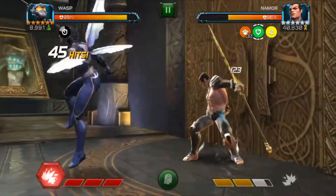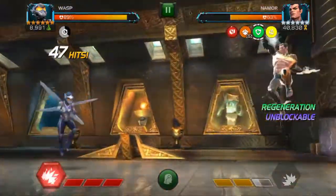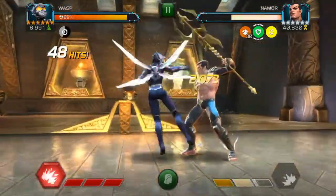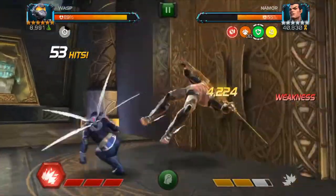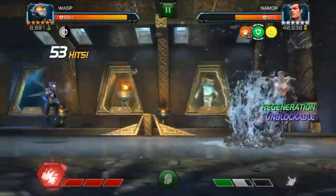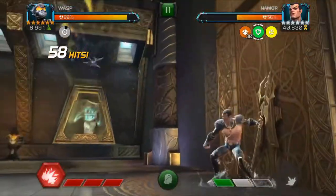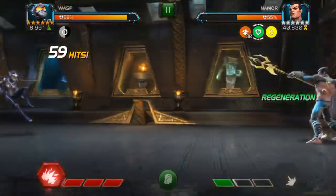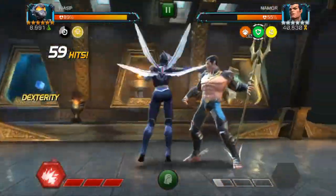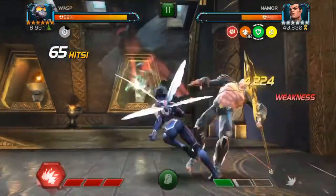Another helpful thing about using Wasp is that her full combo — medium, light, light, light, and then throw that heavy in the middle of your combo — produces a lot of power for the opponent. So once Namor is in that power-down mode where he's got the 30 Outrage Charges, you can really keep his power up there and have him keep firing specials, which are easy to dodge. You can get good combos in and keep him in that power-down mode.